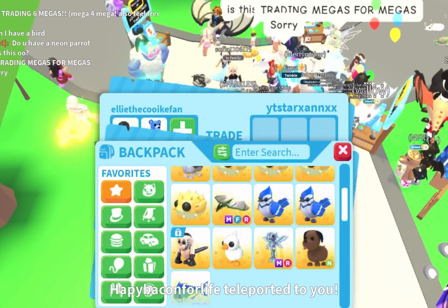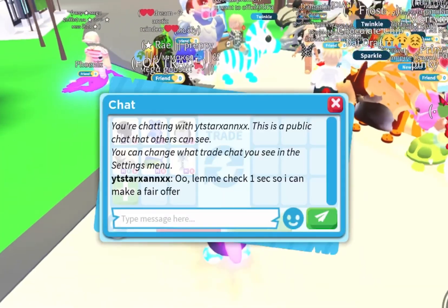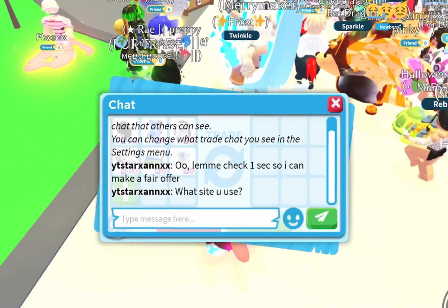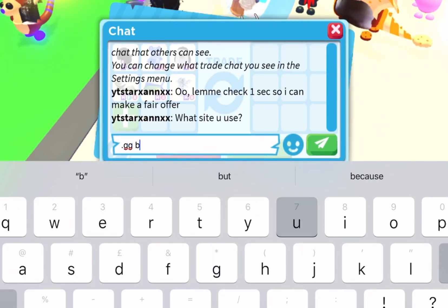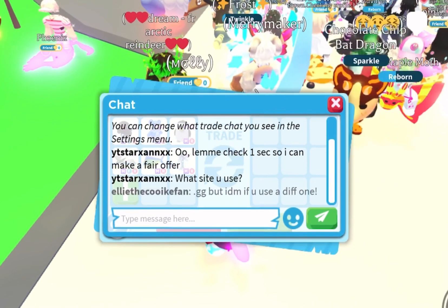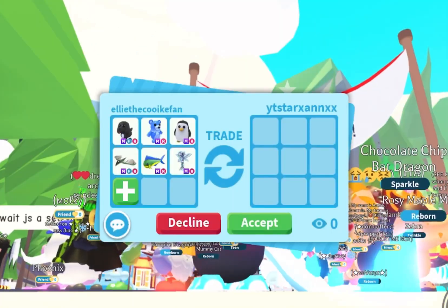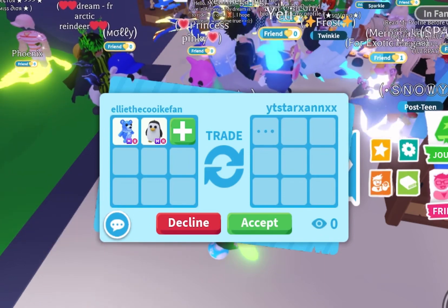We've gotten another trade cast. I did say in chat that you're allowed to check values for my pets, so this person is asking what website I use for values — they might be checking to see if they can make a fair offer, which is really nice. They said they use values.gg as well, which is really helpful. They asked to offer for the mega penguin and the mega water bean bear.